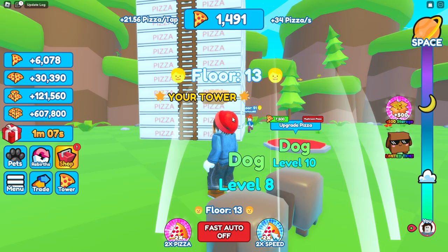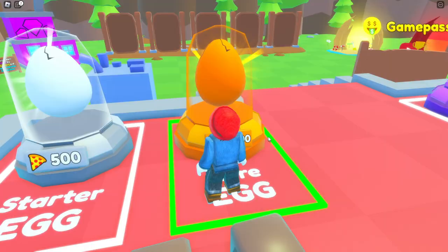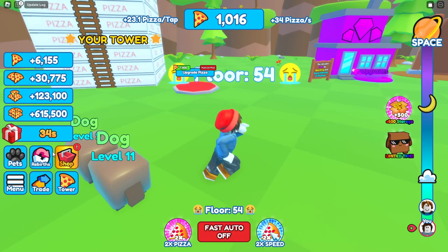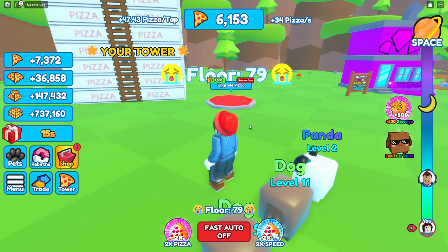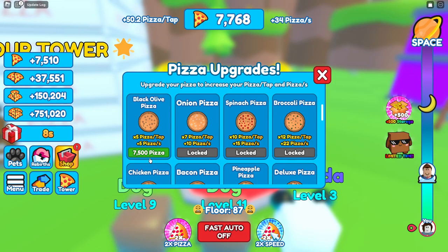Our next pet egg costs 5,000, which we're about ready to get. We open it up and got a rare panda - 4.5 times per tap - so now we're getting 44 pizzas per tap. Our next pizza costs 7,500 and we upgrade to the black olive pizza, which is five times pizza per tap plus five pizzas a second, putting us at 62 pizzas per tap.